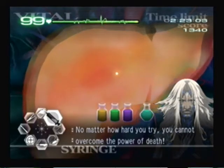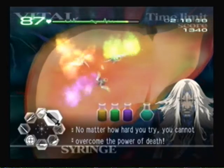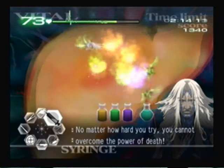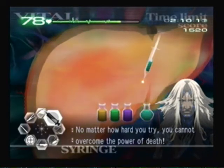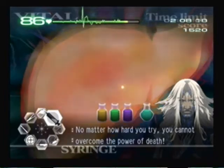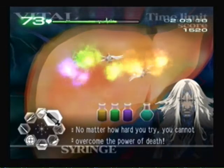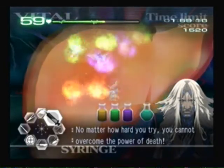And now inject the corresponding serum into the corresponding TatarTee. And then between each round, inject some stabilizer. Just keep injecting the yellow into the yellow, the green into the green, and the purple into the purple.